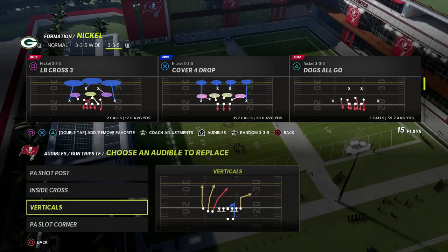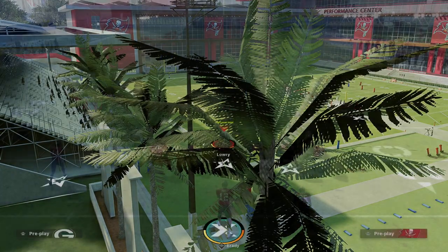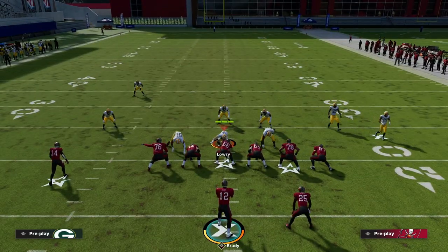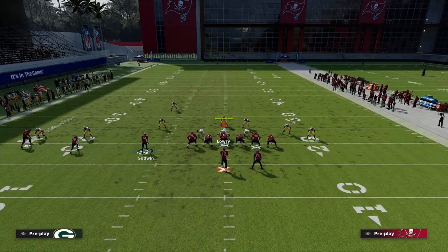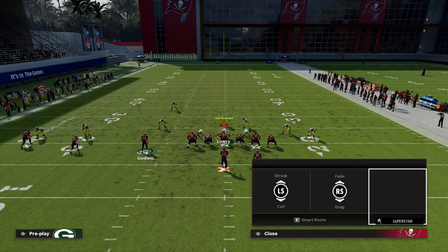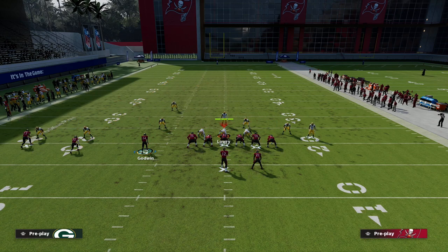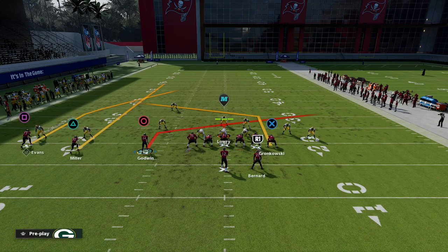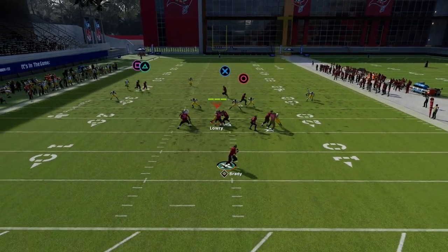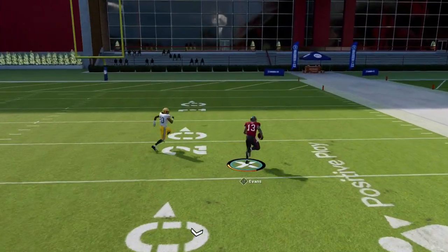If I come out in Inside Cross, this is, in my opinion, one of the best bomb concepts this year and we've been running it since August. Basically all you do is smart route Evans, streak Miller, slant Godwin, and post Gronkowski. You can wheel the running back or block him, or block your tight end and wheel your running back. The skinny post is kind of like the Bunch Trail skinny post, and it will get wide open for a one-play score.